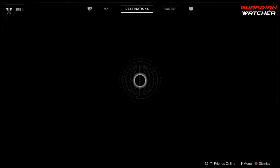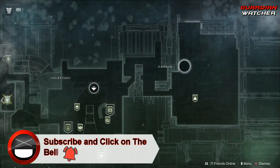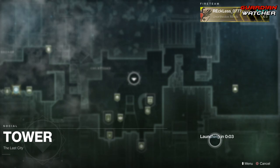Xur is located on the Traveler, in the hangar. Even though you can't see him, because as a Forsaken, we're not allowed to see the location of Xur. So let's go find out what he has this week.